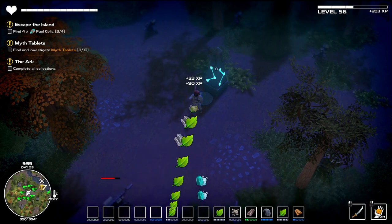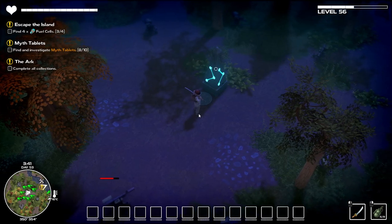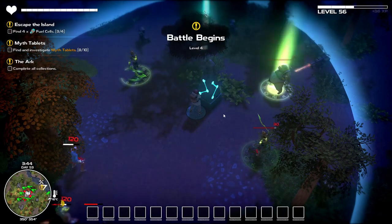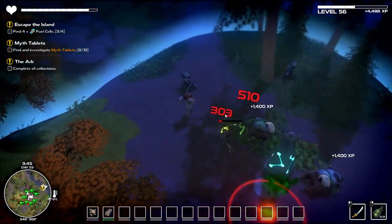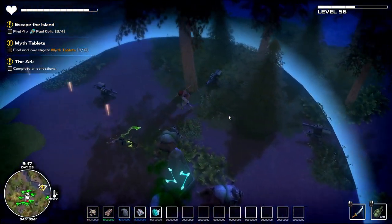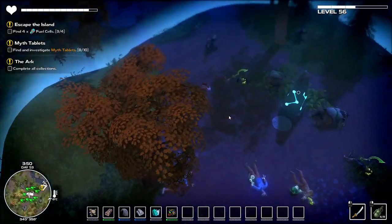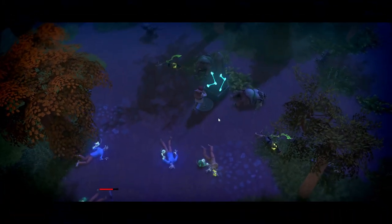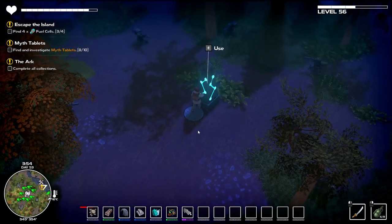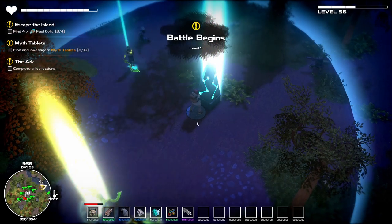We've got a nice chunk of plant matter - those plant mortar things and the spikes are really good for plant matter and you get some experience and mana beads too. Let's kill some of these guys off. You didn't play the game correctly - you're supposed to run in and get massacred by the guns! We got some titanium as well. I think it's bricks and stone that I'm missing more than anything. Let's fire the last level off.